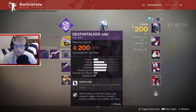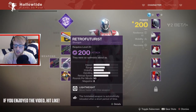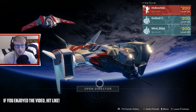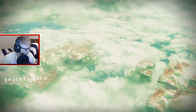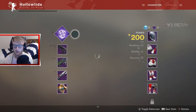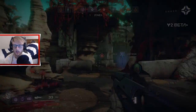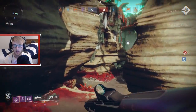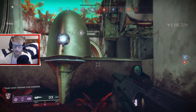We're going to be using the Sweet Business auto rifle, which is an exotic, and the Deathstalker. We also have to use the shotgun — we're going to see how good shotguns are. Here we are with our friends Geo, Mind, and Shaz. We're dropping into Endless Veil. Actually, I'm not going to use the Sweet Business — I'll use the Nightshade pulse rifle, and the auto rifle. Power ammo is pretty hard to get; I always end up dying before I can use it.